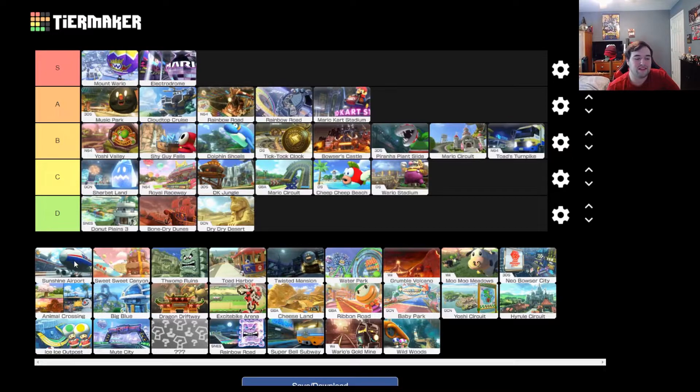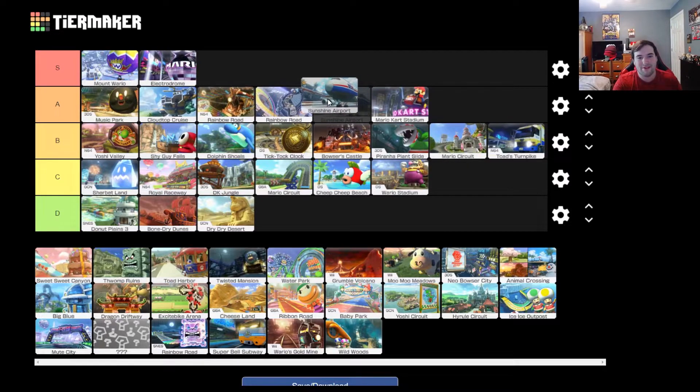Sunshine Airport — I like Sunshine Airport a lot, and I feel like it comes up a lot when playing online in Mario Kart 8. It's a really fun course. I love the Super Mario Sunshine references. I love that it kind of keeps that theme of making the Mario Kart world connected. You haven't really seen an interconnected Mario Kart world since Mario Kart Double Dash — all the stages kind of feel segmented. Sunshine Airport makes this world feel cohesive, and because of that, plus its stellar track design and music, it's going in A tier. When I think Mario Kart 8, I think Sunshine Airport.